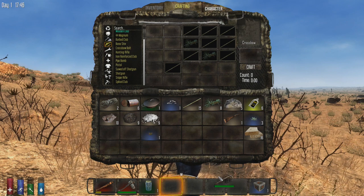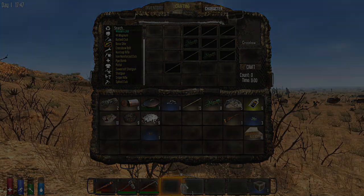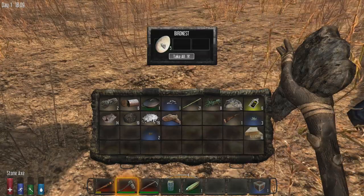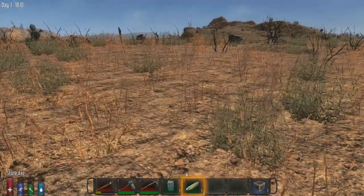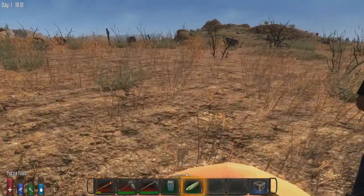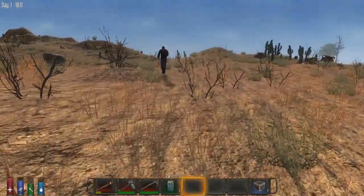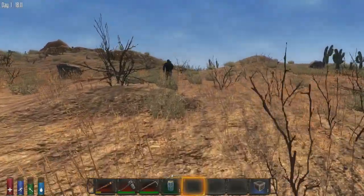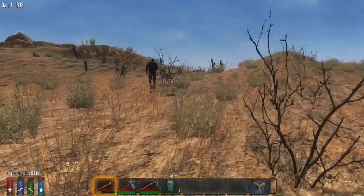I don't have any feathers. Gotta loot feathers, man. Do we not want egg? Not really — egg sucks. It takes one jar of water to boil one egg. One jar per egg.